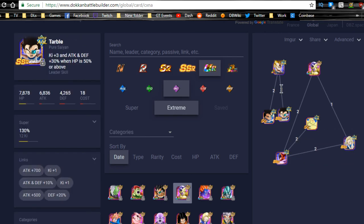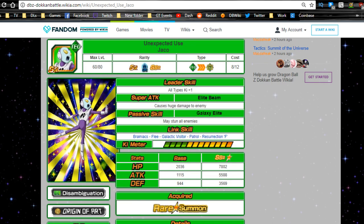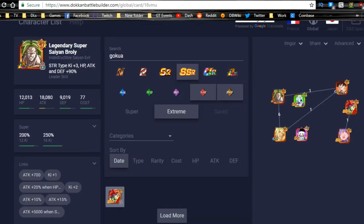Now, the real stars of the world tournament are this SR Chiaotsu and Tech Jaco. They might just be SR cards, but their passive skill is literally broken. The first time each of them comes onto the field per battle, they stun every single enemy on the field. Having both on your team gives you a very high chance to stun the entire opposing team, letting you set up your AOE and destroy everyone.